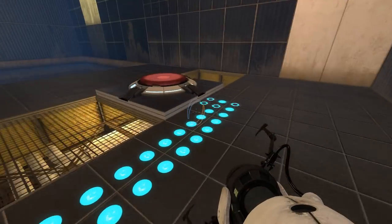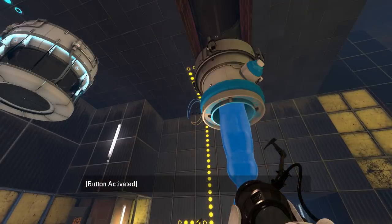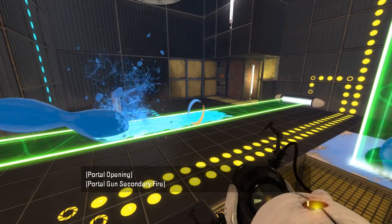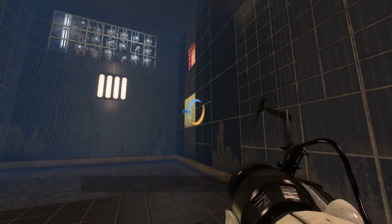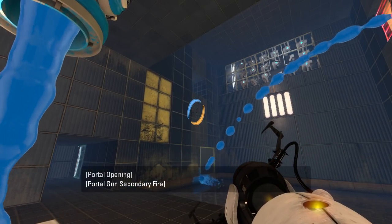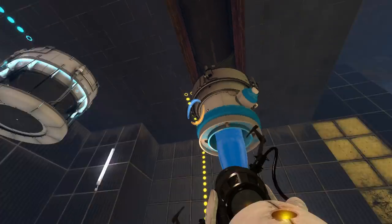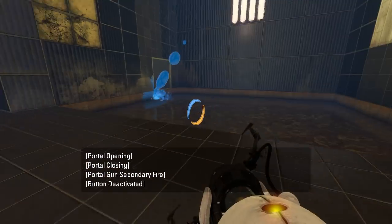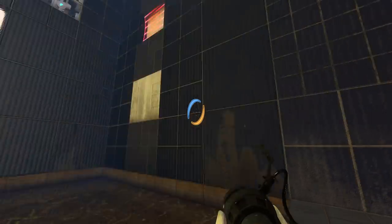Interesting. So this button does the light bridge and the gel. And that light bridge lagged the game, as it always does. Get gel on the light bridge, but it doesn't really do much good necessarily. That's not too helpful. Is there any other portal surfaces that I'm missing? Not that I can see.